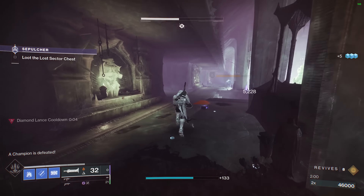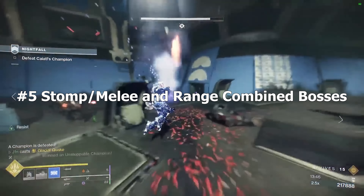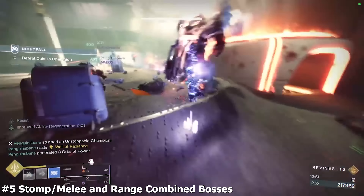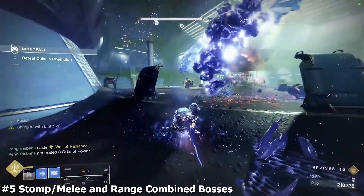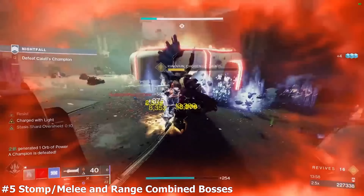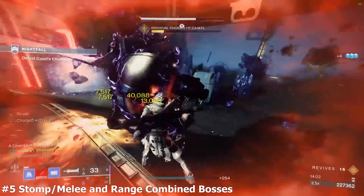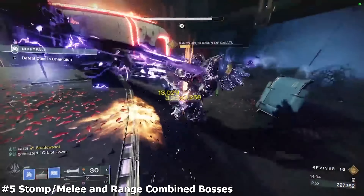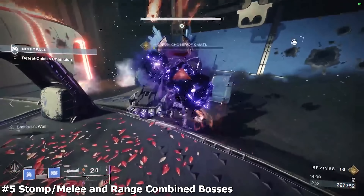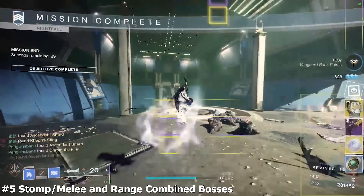Category 5: Stomp/Slash Melee and Ranged Combined Bosses — the majority of bosses. Stronghold plays them like a joke. When you are up in their face, they will only stomp you, and stomps are Stronghold's favorite attack pattern. Perfect Guard them as with Category 4 stomps — when the animation reaches its peak before a slam, hold down guard. You can effectively control them forever, allowing your teammates to deal damage from a safe distance for as long as needed.